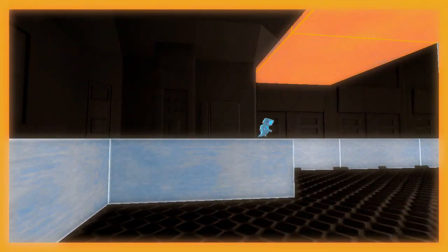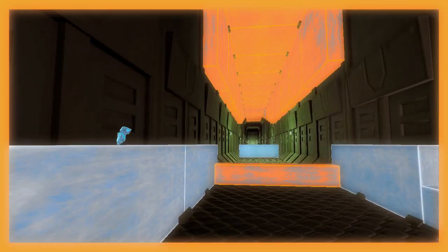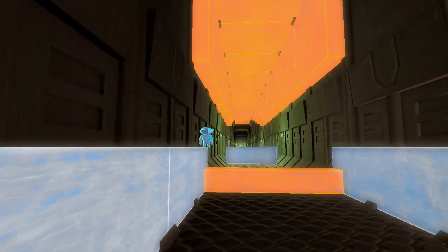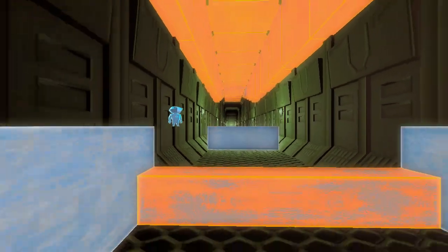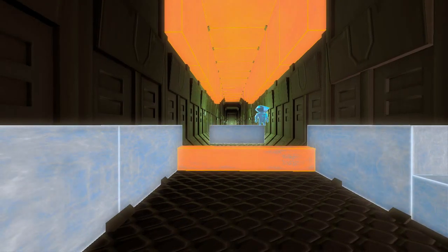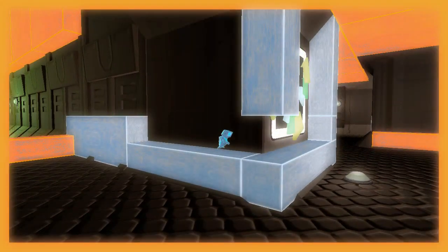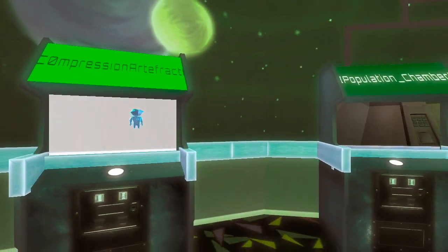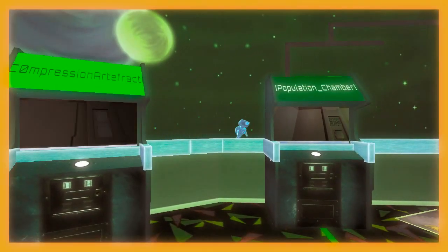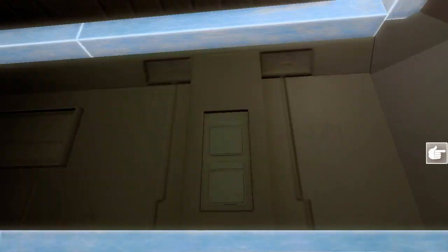This seems to be relatively unchanged, and this as well. But this time — oh, we got crushed. This time the path across is actually moving, so we gotta be careful here as well. Like so. The rest should be easy. Looks like we're fine for now. But next is Population Chamber — this time with a different twist, I'm sure.